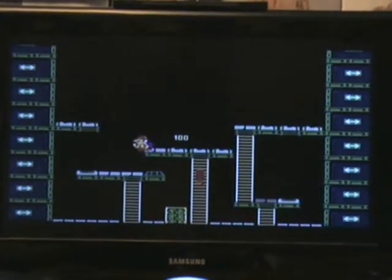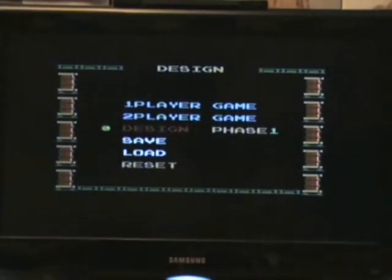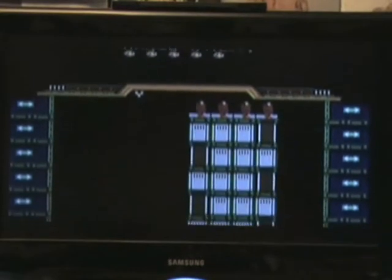There's not really much more to say about the one-player mode, so I'll quickly show you the design mode. Here we are in the menu — you can save your designs, load your designs, and design quite a few phases too. You can design up to four phases, which for a NES game is quite a bit, and you can design them for one-player or two-player mode.